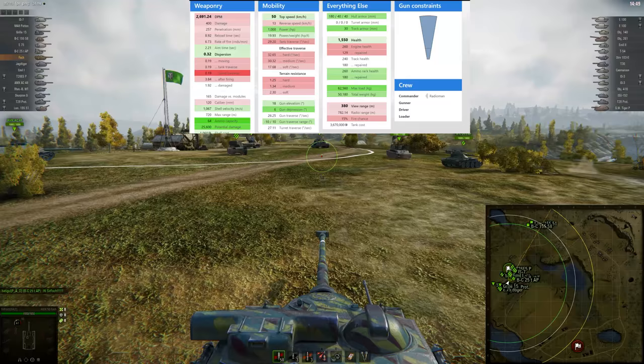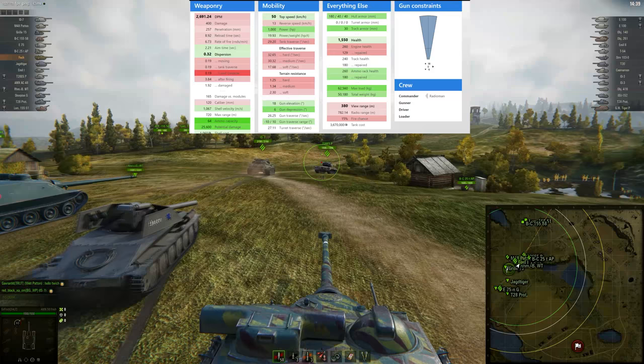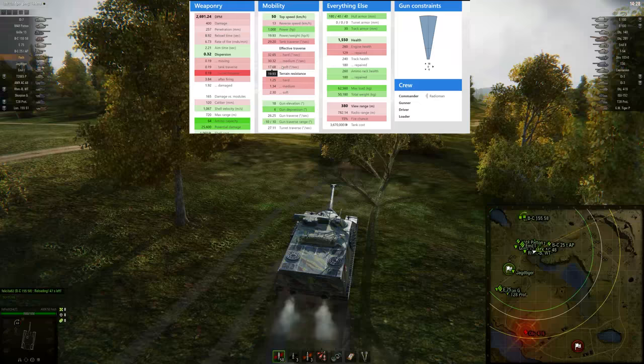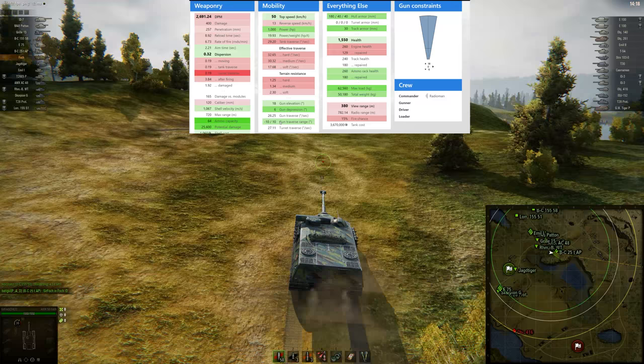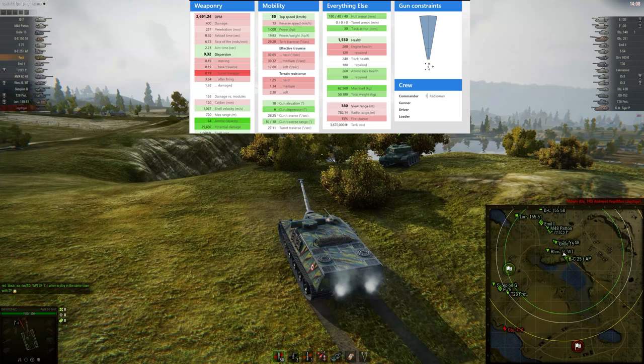Now we're going to get into the replay. We're playing Malinovka, but first let's go through the stats. We're comparing this to the SU-122-54, the Russian tier 9 tank destroyer. We start off with 1550 hit points, view range of 380, top speed forwards 50, backwards 13, power-to-weight of 19.93, tank traverse 29.20. Effective traverse is slightly better than that but still worse than on the Russian. Soft stats are really bad on this, across the board, in every possible way.